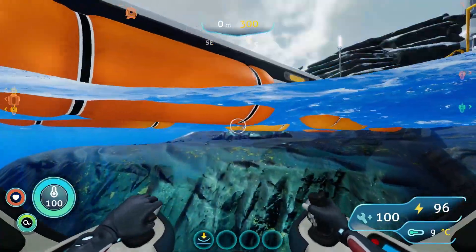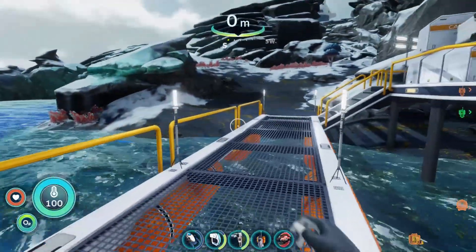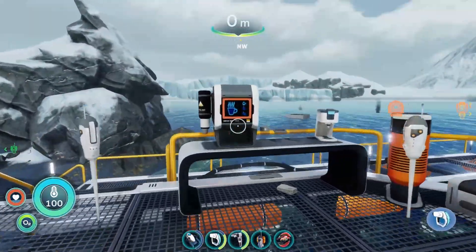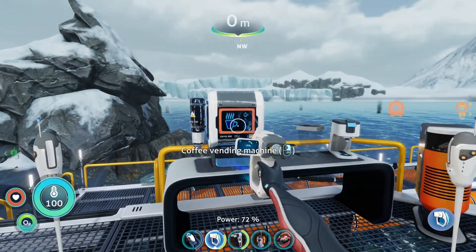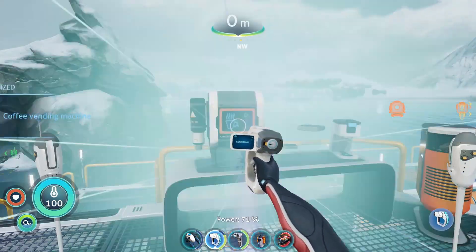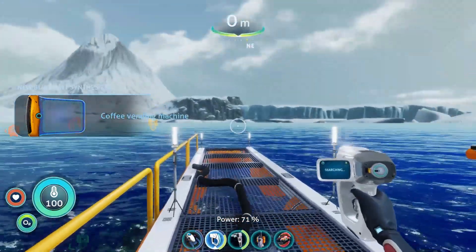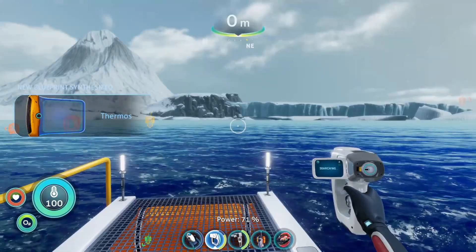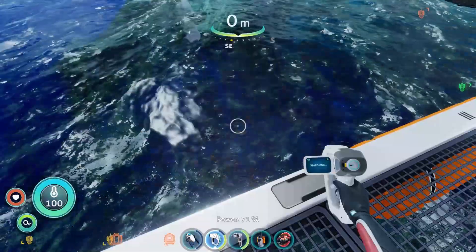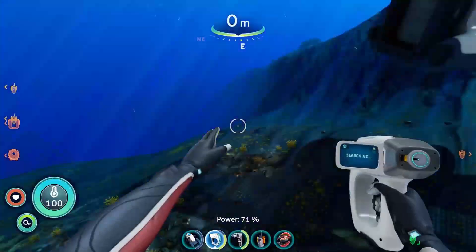We're going to pull up here — I always choose the left side — and hop out of our sea truck. You're going to want to go right up the stairs here, straight to the main platform, and sitting on a desk is our coffee vending machine. You only need to scan the one fragment to unlock its recipes, and just like that you're done. You can now make a coffee machine in your base with the habitat builder and use that thermos of coffee to warm yourselves up when exploring above water.